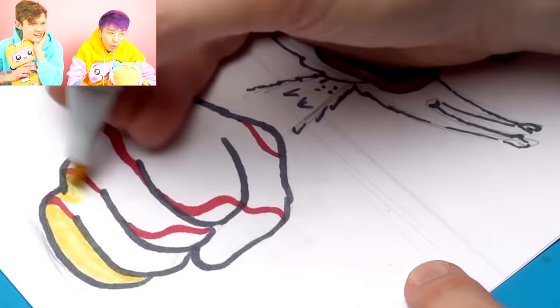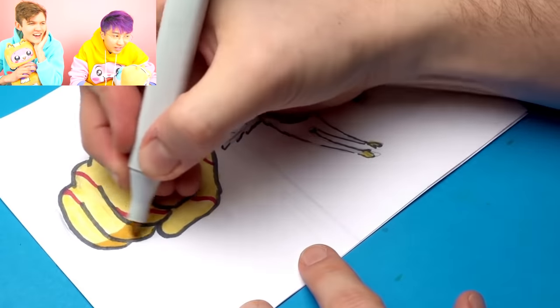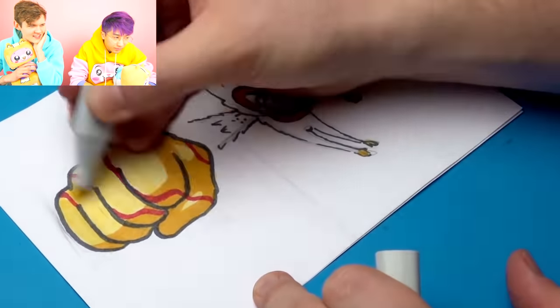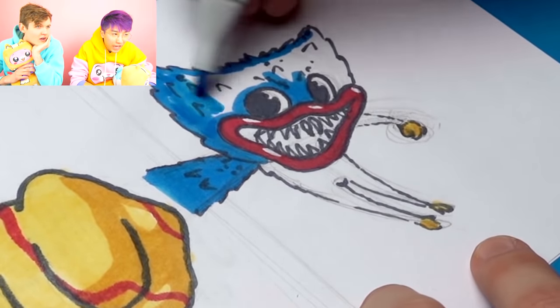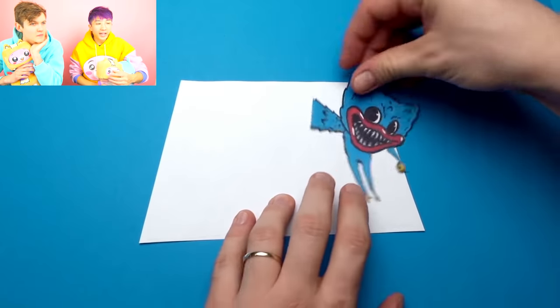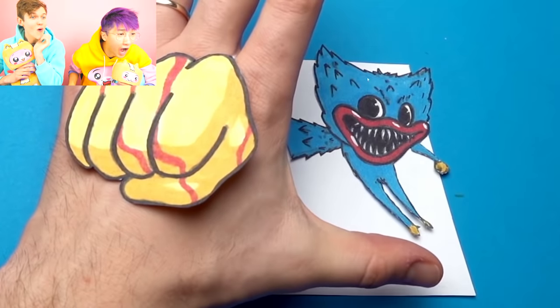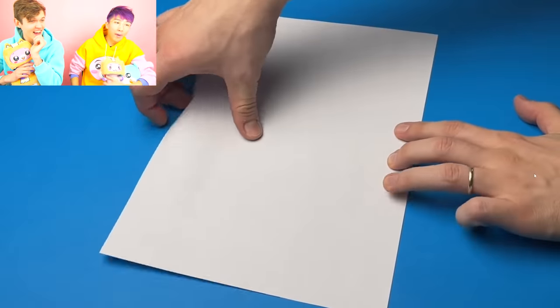He looks like a superhero! They're adding shading so it looks super real. They're adding the blue fur. This isn't too hard — they cut it, and then if you put it on your hand it looks like Huggy's punching through. That's crazy, and you guys can do that at home, actually!